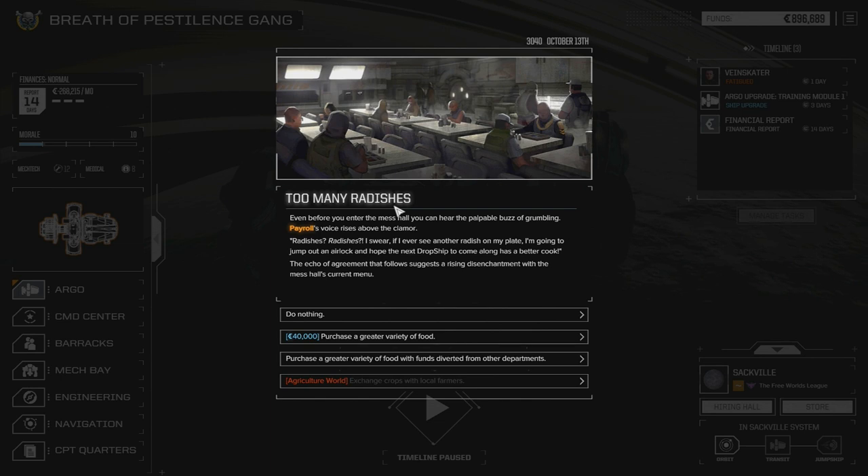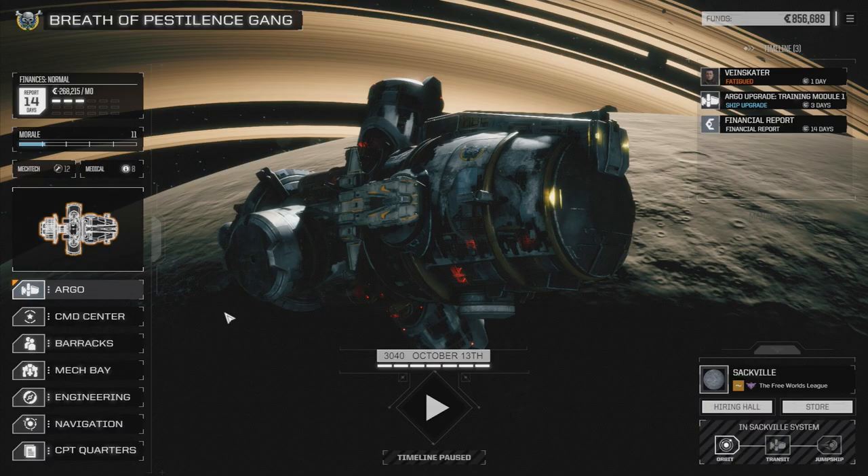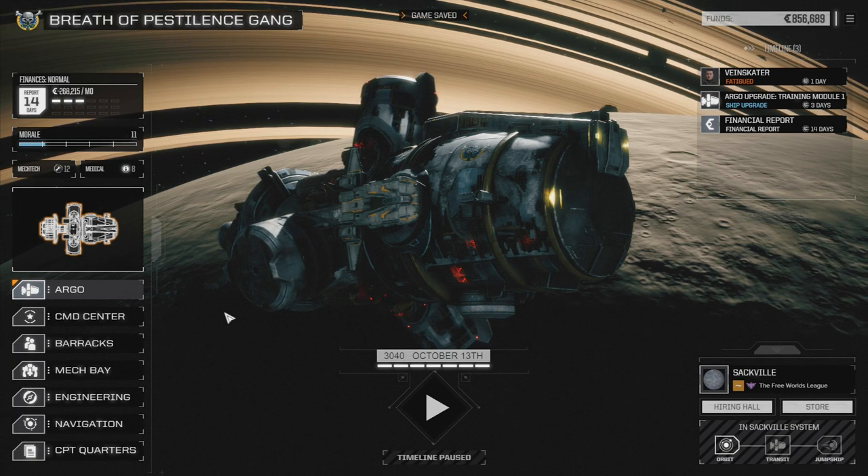Too many radishes. Even before you enter the mess hall, you can hear the palpable buzz of grumbling. Payroll's voice rises above the clamor: 'Radishes? I swear if I ever see another radish on my plate, I'm gonna jump out an airlock and hope the next dropship has a better cook.' The echo of agreement suggests rising disenchantment with the mess hall's current menu. We're going to purchase a greater variety of food — if people are grumbling, let's just do it. We've got lots of cash now. It'll increase morale by one for 14 days, and it's well worth it for the crew.